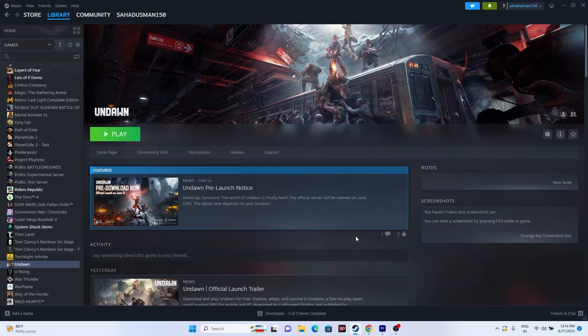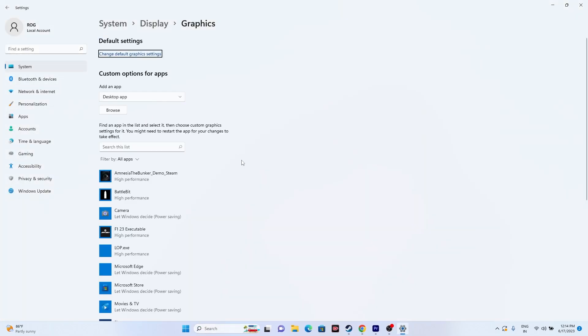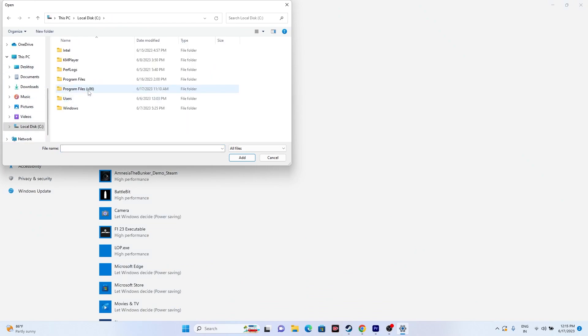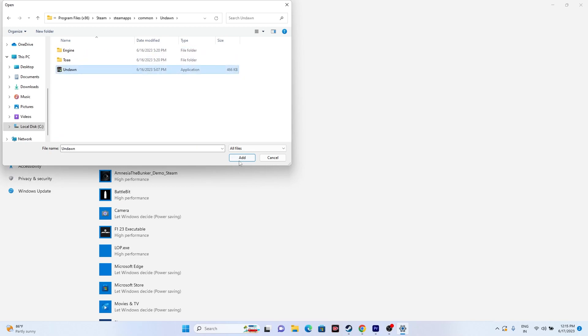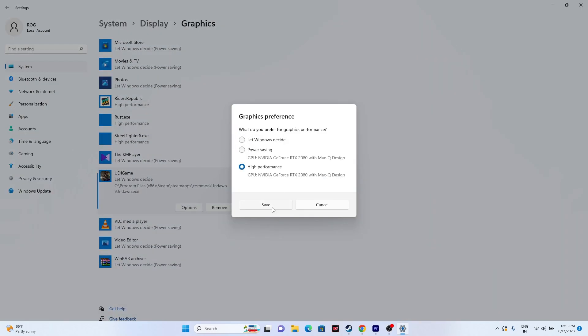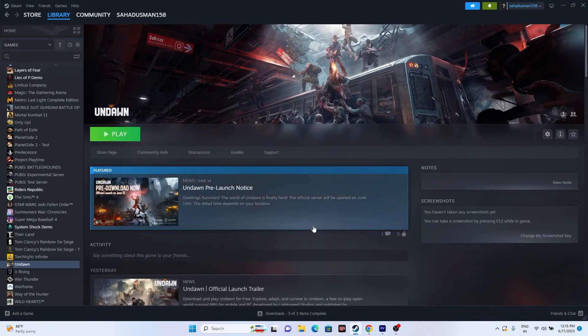Run the game on the dedicated graphics card. Search for Graphics Settings, click Browse to add the game, navigate to This PC > Local Disk C > Program Files (x86) > Steam > steamapps > common > Undown, select the game, and click Add. Once added, click Options, select High Performance, and click Save. Then try launching the game.